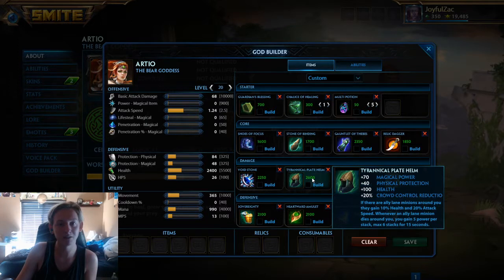Some more damage options: Void Stone and Tyrannical Plate Helm. I think Tyrannical Plate Helm's a great item even on a support. I think it's very powerful to be able to just push minions.